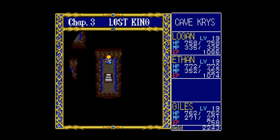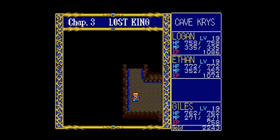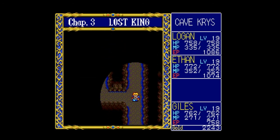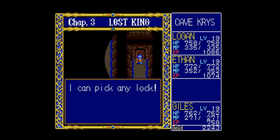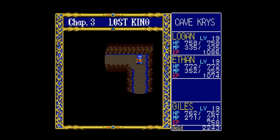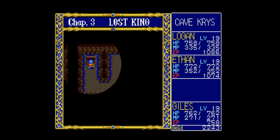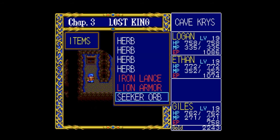Let's explore this room first. I have a feeling if this is really that big, we're gonna need more torches. Lion Armor - not as good, we'll be selling that. The door is locked. Giles says: 'A locked door? No problem. I can pick any lock.' Pretty handy to have around. We found a secret orb, though I thought we only had two slots available.